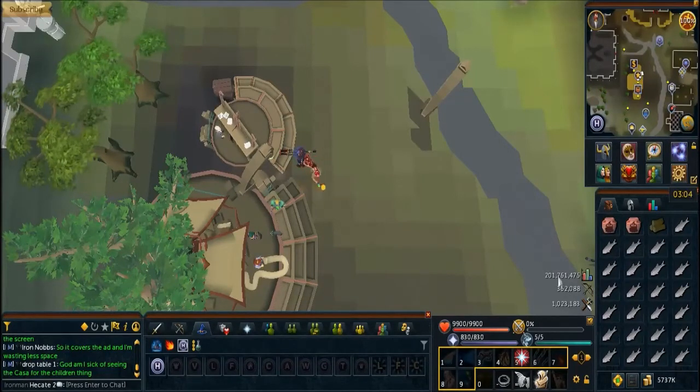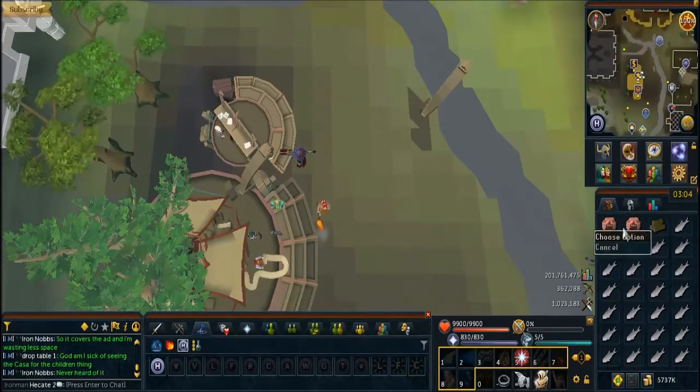This is the inventory you want to have as a preset: you want to have your current cooking urn, a ready cooking urn, some willow logs, and then 25 food.